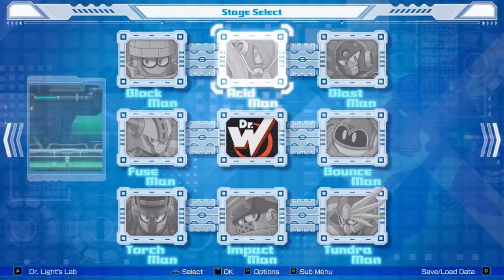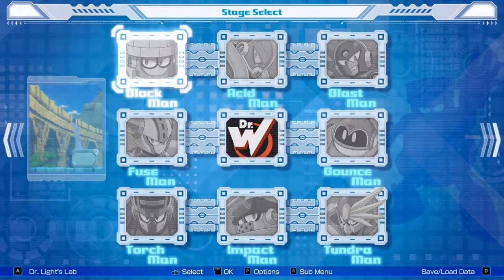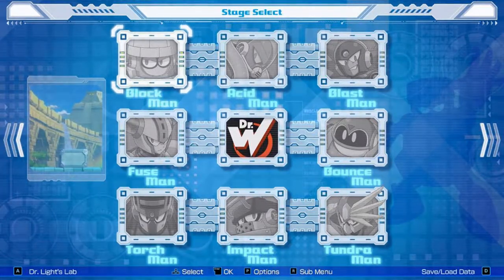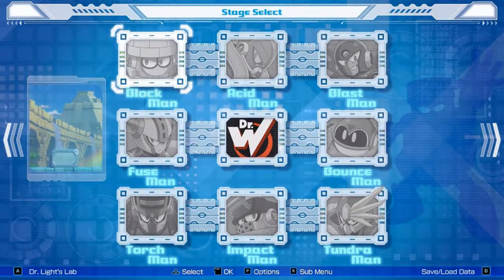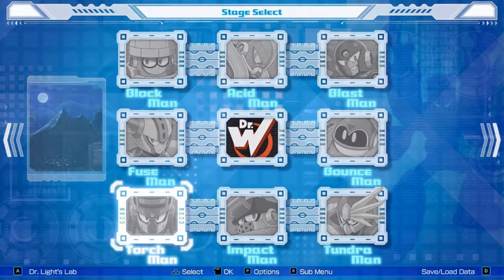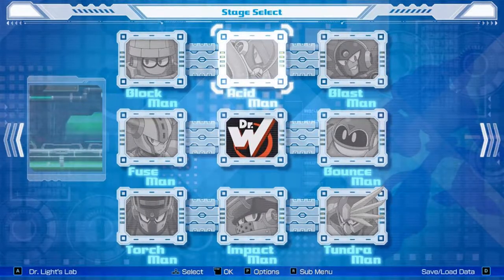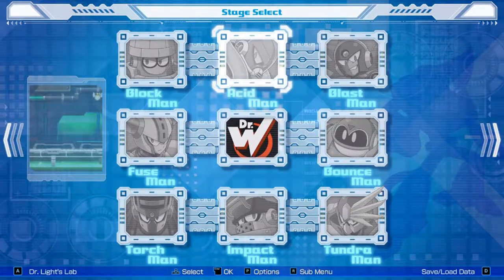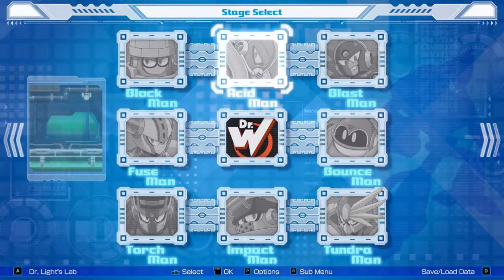I also learned some tricks with the stages — I saw some secrets. For example, in Blockman's stage, if you use Chain Blast it will destroy the entire pillar, which is useful during the conveyor belt sections. Also, you can freeze Torchman's stage with the Tundra of Storm, which is a good tip. And Acidman's acid pools are immune to the acid barrier. I also noticed that the overclocked version of the acid barrier allows you to kill enemies on contact damage — that's why there's a second layer to it.